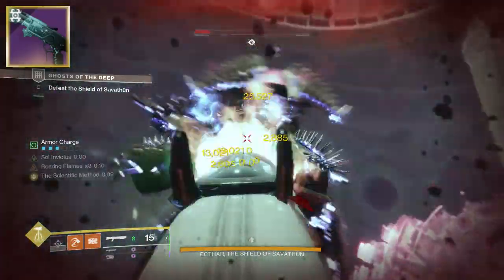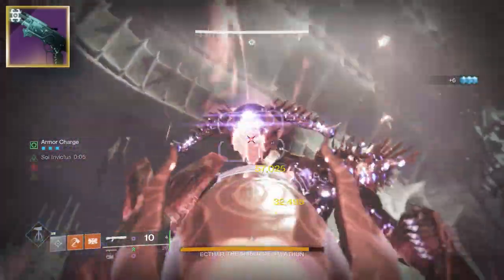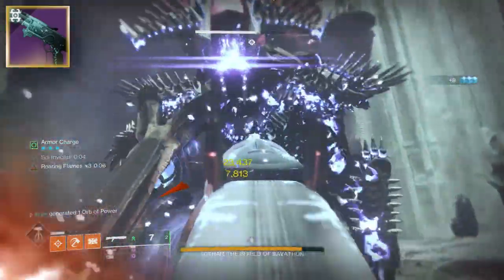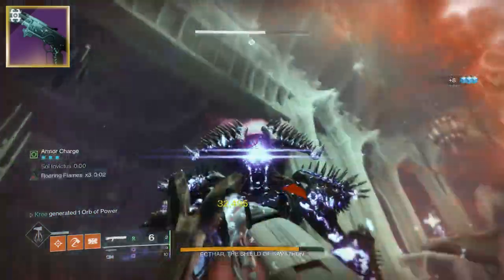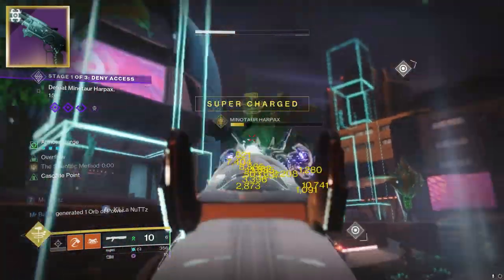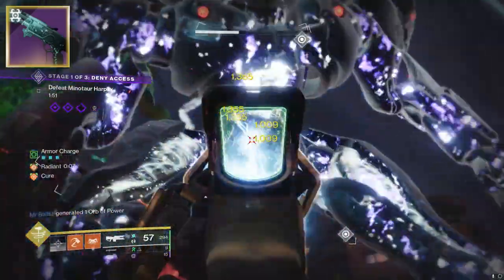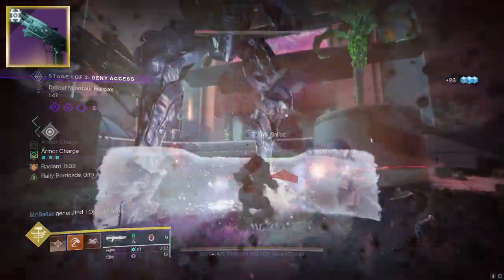You could rock Trench Barrel on this and still have it cook, but the purpose of this video is to let you know about the Fifth Horseman — and to do that you want Auto-Loading Holster or Overflow with that juicy Cascade Point. It might be a little tricky to proc a shotgun with Cascade Point, because you'll either have to proc it in the boss's face and then swap to your shotgun, or proc it further away and run up to the boss. It can be a little finicky.